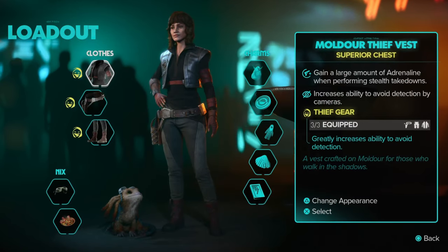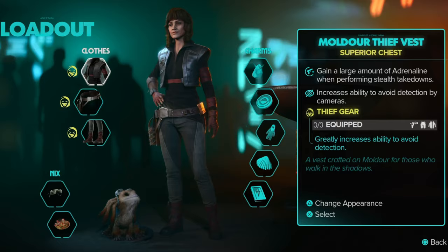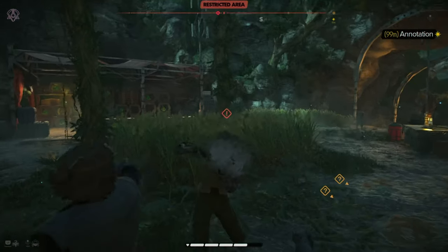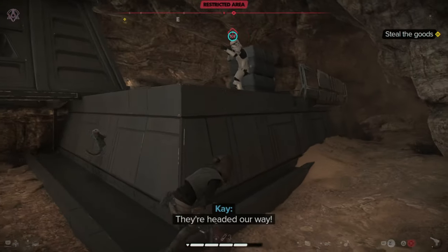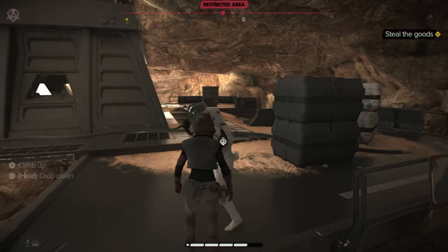The Mulder Thief set is by far one of the best loadout sets in Star Wars Outlaws if you're struggling with some of the stealthier parts of the game. Not only do the individual pieces come with buffs that help you increase different areas of stealth, like decreased detection by cameras and quieter and quicker movement when crouched, but when combined you also receive a set bonus that greatly reduces your ability to be detected.